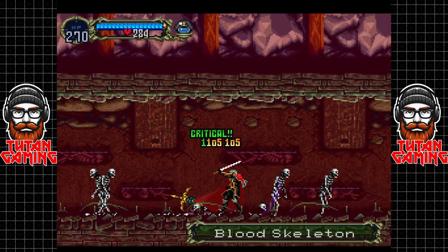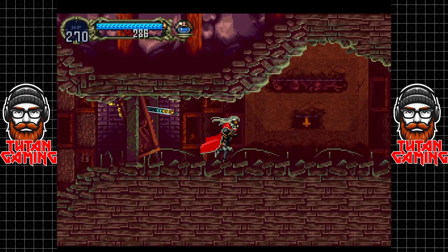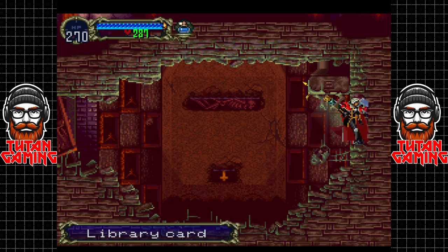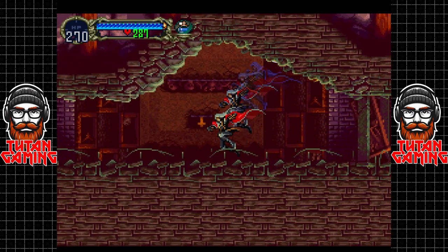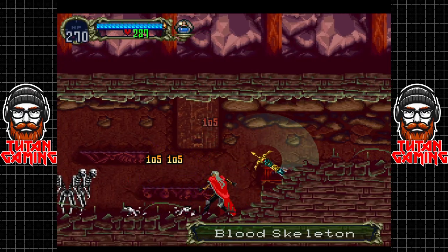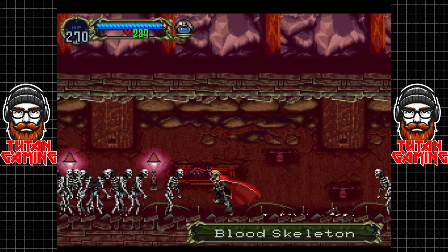Even the holy water doesn't put them down permanently. That's fine, that is A-okay. And we came all this way for an elixir and a library card — was that worth it? Honestly, no, it wasn't. But we did it anyway just because we can, and now we've got to go back through all these blood skeletons. God, I'd like to feed these things their own ass, honestly.